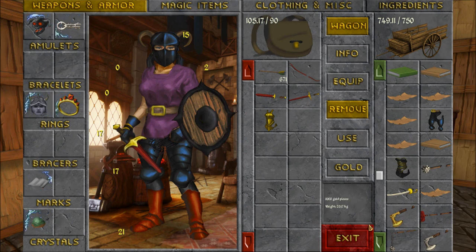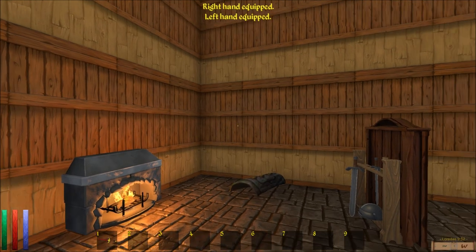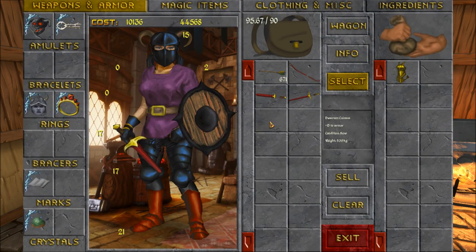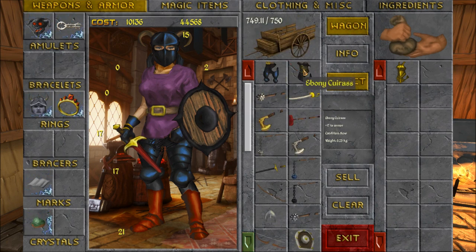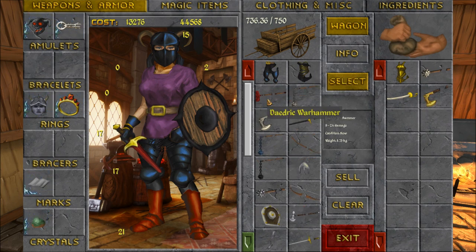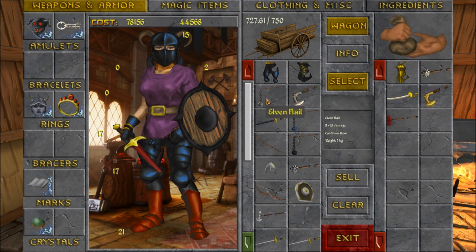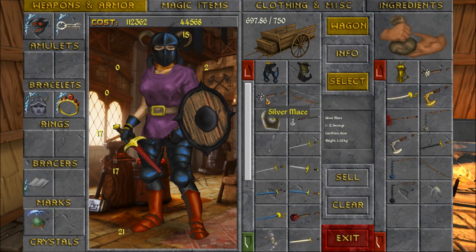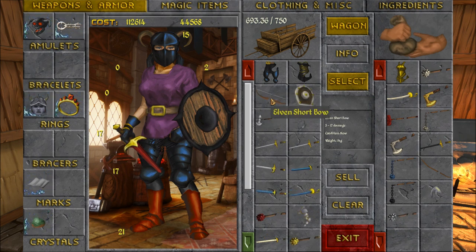My cart can't hold any more stuff. Alright, I can't carry any more stuff. We're going to sell the Dwarven Cuirass. I'll go in the wagon and select these other things. I'm keeping the Mythral Greaves. Ebony Cuirass. Daedric Warhammer. Elven Helm. I have Mythral. I can find a Daedric Helm — that would be very exciting.